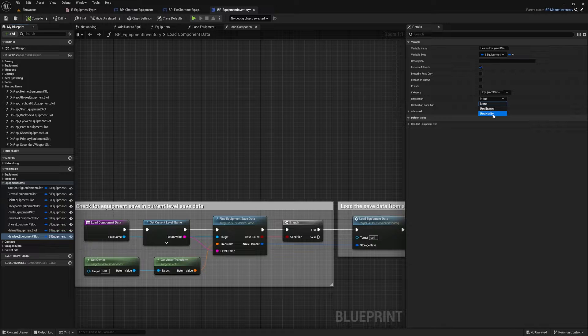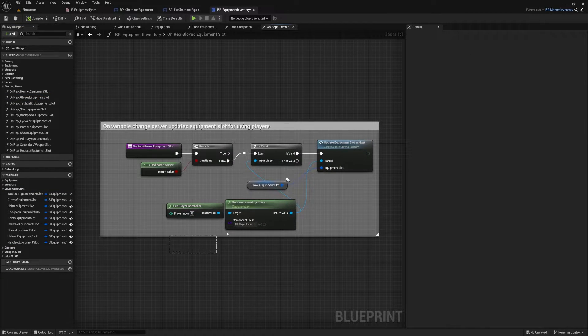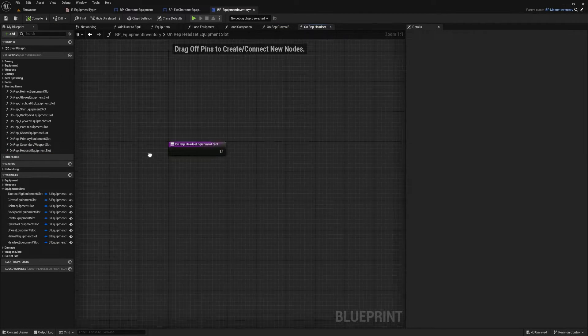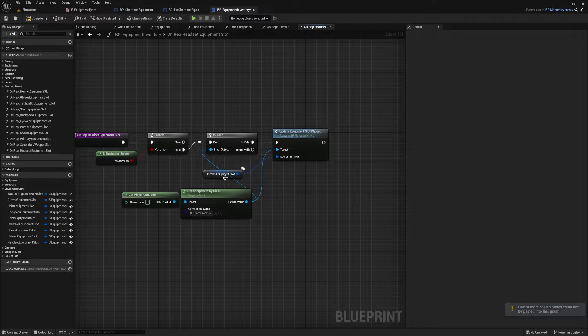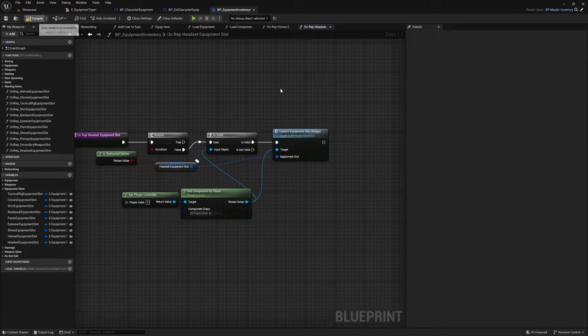Then set it back to Rep Notify and compile — you should see a new function created called 'On Rep Headset Equipment Slot'. Open up the Gloves Equipment Slot function, copy all the code, go to your new On Rep function, and paste those nodes in. Replace the gloves variable reference with the Headset Equipment Slot variable and plug it into the Equipment Slot pin, then compile.